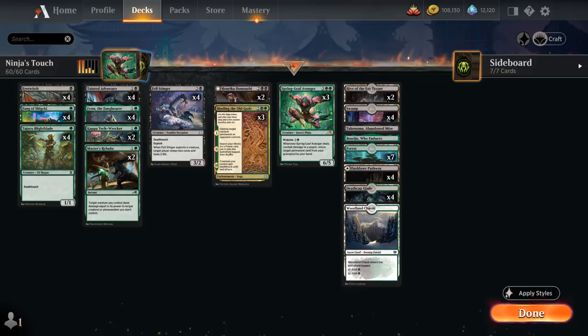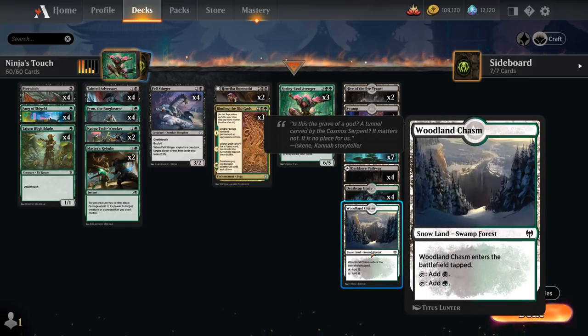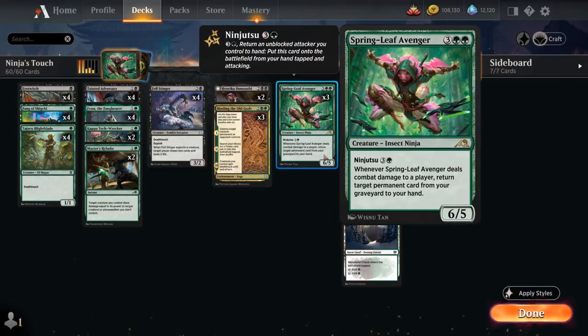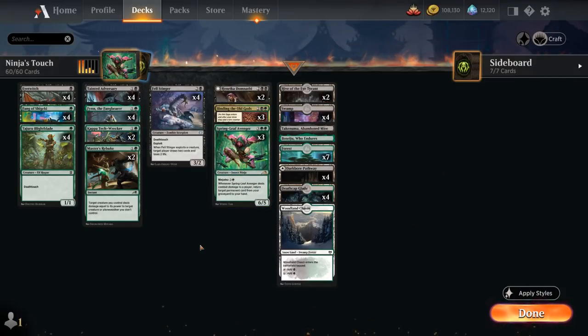Another great synergy with Springleaf Avenger are the 3 copies of Binding the Old Gods — a removal spell in the form of a Saga. It destroys a target nonland permanent an opponent controls on the first chapter, then we search up a Forest on chapter 2. That's also the reason we're playing one copy of Woodland Chasm, a swamp-forest we can potentially search up. Eventually our entire team gains Death Touch, which also plays well with our Springleaf Avenger. Once the Saga goes into our graveyard, we can get it back with Avenger, so all these cards can essentially be seen as 4-drops.